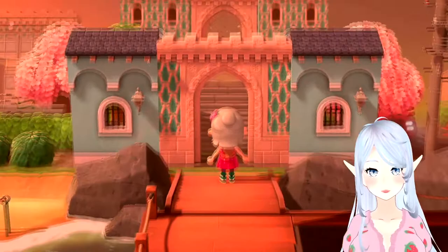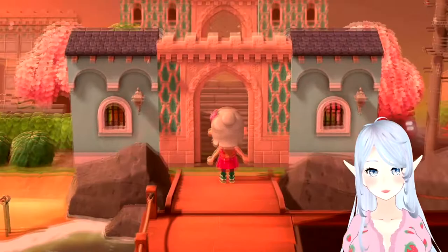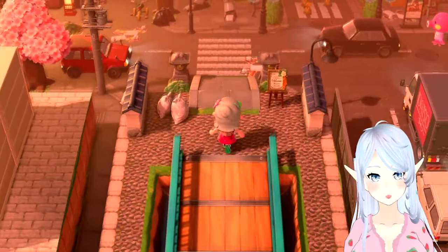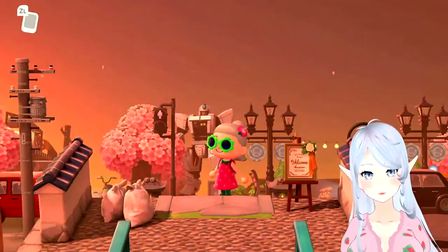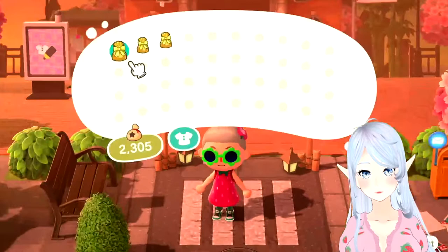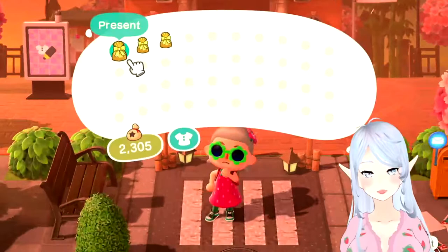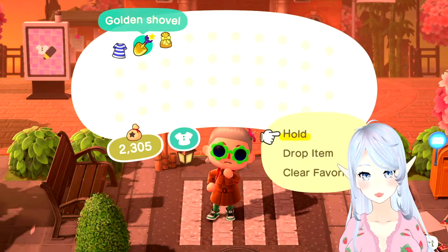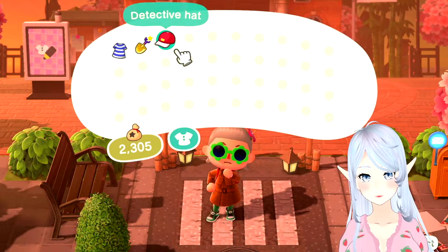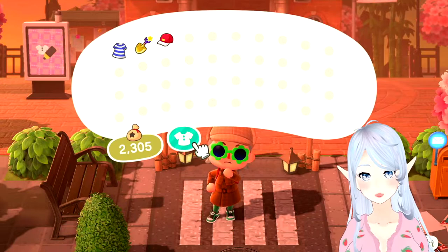Alright, let's go take a look. Oh, this entryway is gorgeous! And confetti — like, welcome to my island! Oh, that's so cute. And coming into a street, a city — I love a good city core island, look at that, that's amazing. Oh, I see some presents so I'm going to take those and we'll see if there's anything good in them.